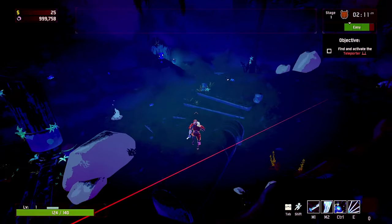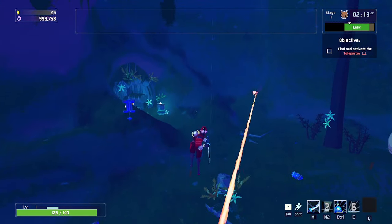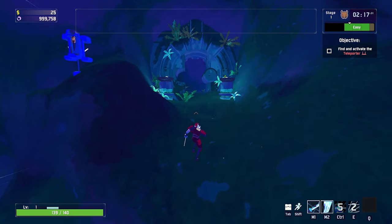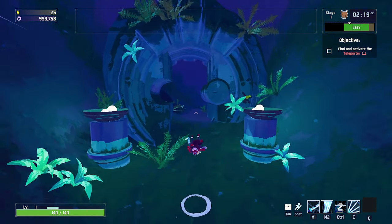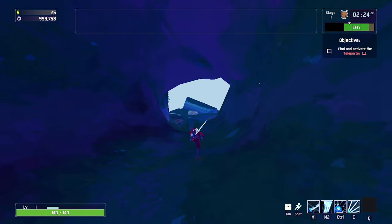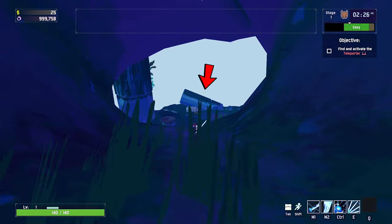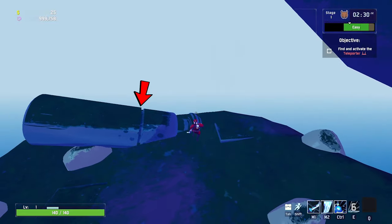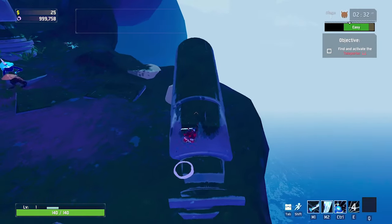The third location is going to be behind this gate. Once again if it's closed you're going to have to phase through it, but it'll be behind the pillar in the back. Luckily the gate is open so I can just run right through, and heading to the back of the map you're going to see the altar right over here.